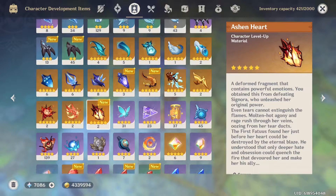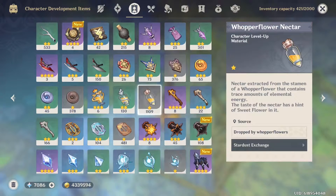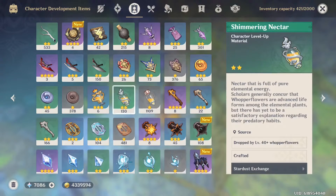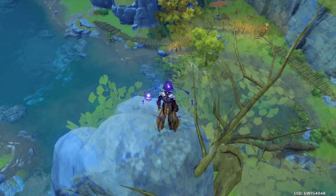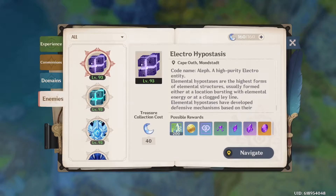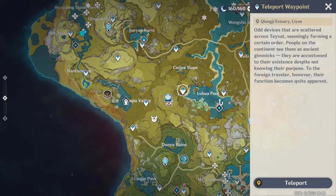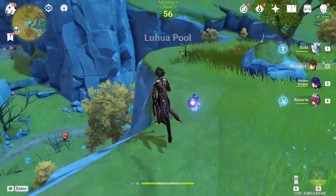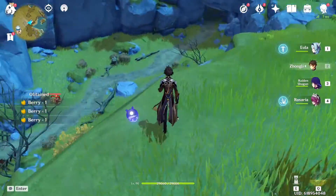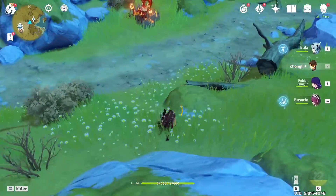For the repeatable mob drop you can farm, it's going to be the Whooperflower. For the Whooperflower Nectars, you're going to need 18 for her Ascension and 18 for her Talents. For the Shimmering Nectars, you're going to need 30 for her Ascension and 66 for the Talents. And for the Energy Nectars, you're going to need 36 for Ascension and 93 for Talents. If you don't know how to farm them, go to your Adventurer's Handbook, go to the second tab. That's a Whooperflower — it'll pop up on your map. There are two right next to the spawn. Come down here and kill them.